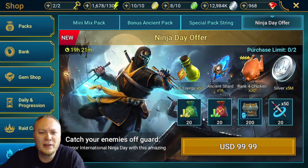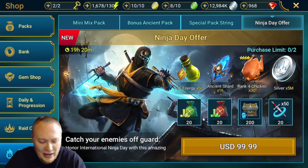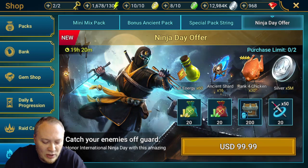Alright, so break it down: energy, 50 cents a piece — that's the good offers, so that's $30. Arena refills, 50 cents a piece — that's the good offers — so $10 and $10, so $20. Ancient shards, $1 a piece. Rank 4 chickens — I put some time and thought into that — good offers for those are about $1 a piece, so that's $30. So $30, $60, $70, $80, $96.